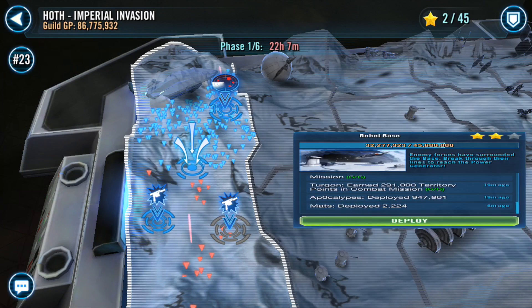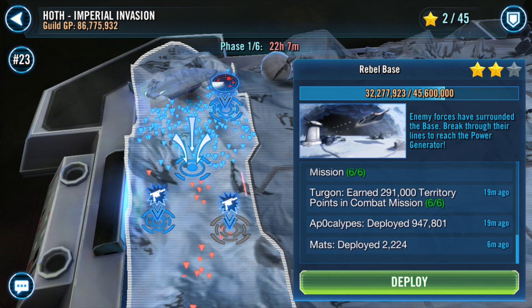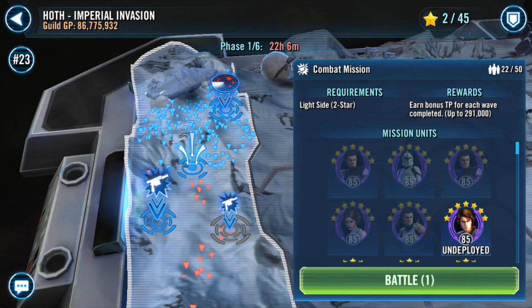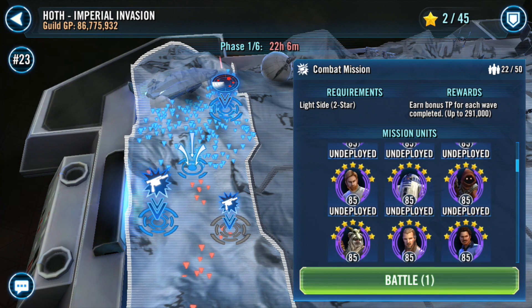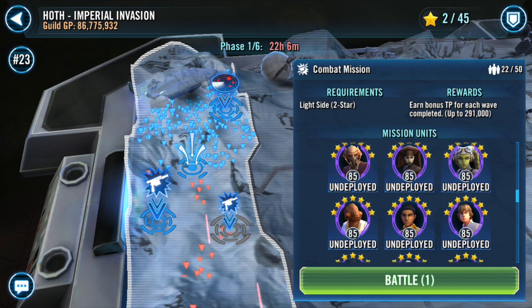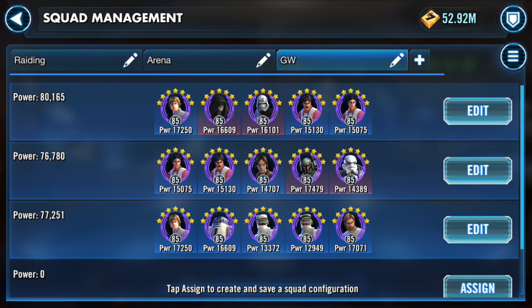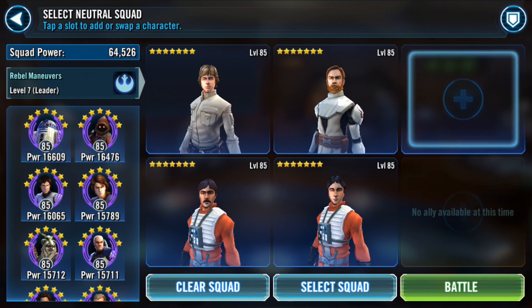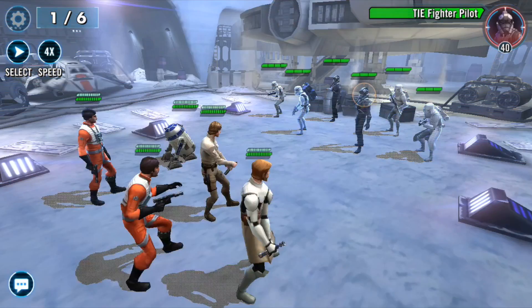We just completed combat mission one, and as you can see the team we used is now grayed out — we're unable to use them again. We're going to have to use a different set of characters that meet the requirements. As long as you have a light-side two-star character, they meet the requirements here. So we're going to pick a rebel squad and go with a Commander Luke lead, with Wedge, Biggs, R2, and General Kenobi.